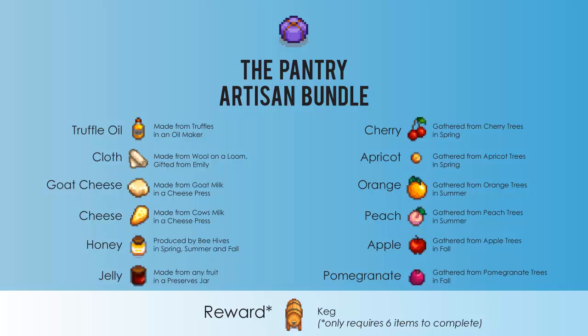The next one is the artisan bundle. You'll need truffle oil, cloth, goat cheese, cheese, honey, jelly, cherry, apricot, orange, peach, apple, and pomegranate. You'll be rewarded with a keg, and this one you'll only need six of these twelve items to complete — only half — so you should be able to do this one pretty well. Just be sure to plant those fruit trees.